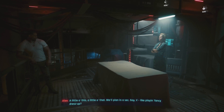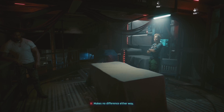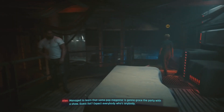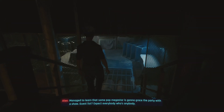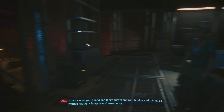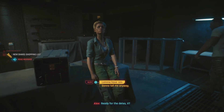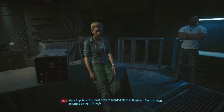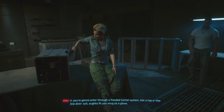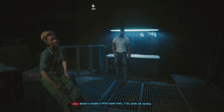A little of this, a little of that - we'll plan in a sec. Like playing fancy dress up? Makes no difference either way. Managed to learn that some pop megastar is going to grace the party with a show. Guest list - expect everybody who's anybody. That includes you. Gonna don fancy outfits and rub shoulders with VIPs. Be warned though - fancy doesn't mean easy. Ready for the deets, V? I'm ready. Black Sapphire - the most heavily guarded place in Dogtown. Doesn't mean security's airtight though.